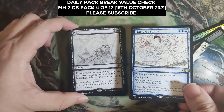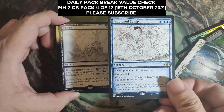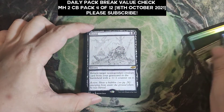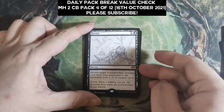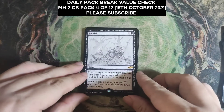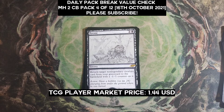This is not the norm. The norm is supposed to be a sketch common or uncommon, and then a sketch or borderless rare in this slot. But happy to have it — even if it's an error, it's a happy error. Persist Showcase is $1.44.